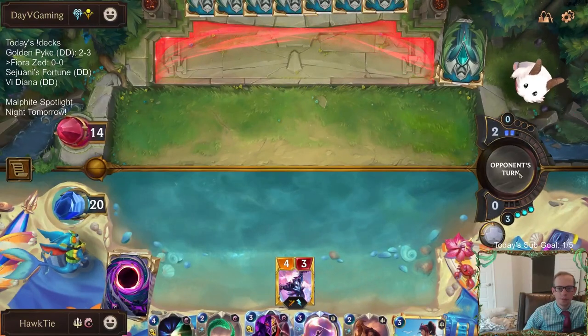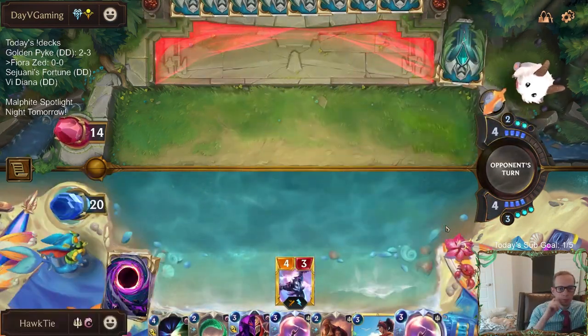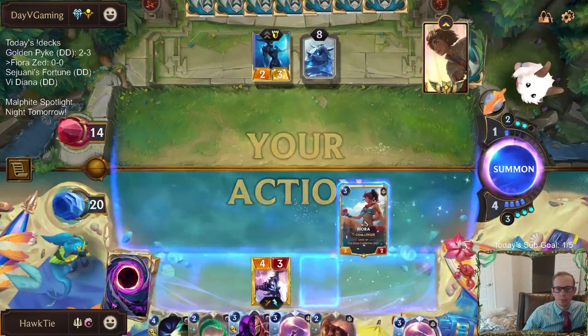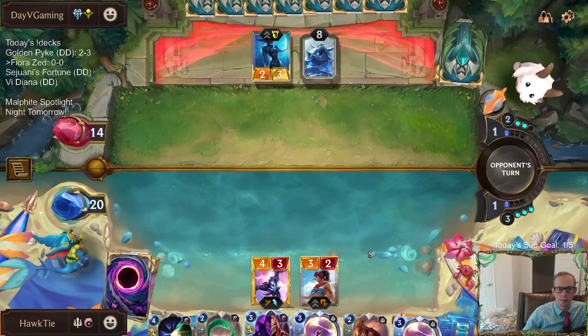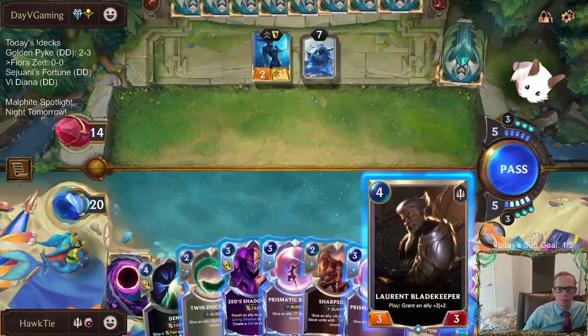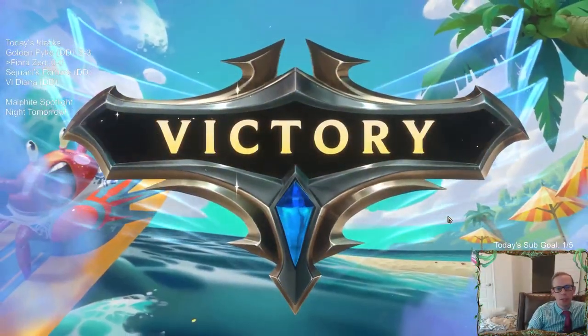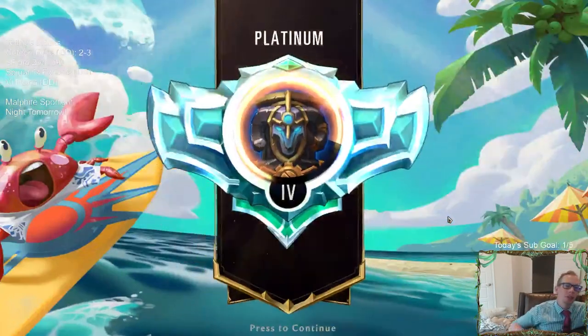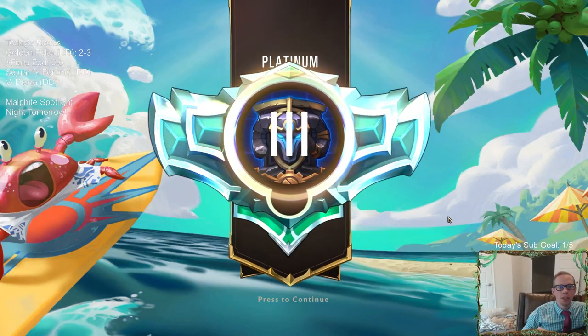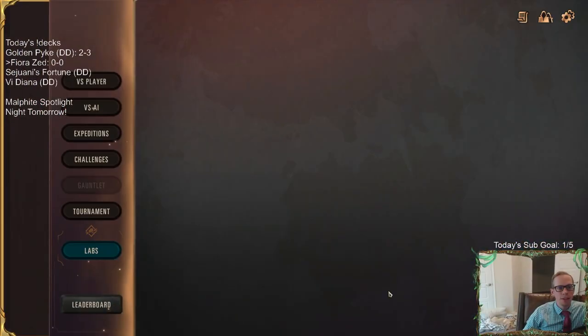Yeah, that Zed level is really cool. I was going to do both Sharp Sight and Twin Disciplines and then still have Deny as backup. I don't know what you can really deny because their stuff's burst speed anyway, like their Frostbite. But if I go Sharp Sight on Fiora, it can kill Lissandra. If I go Twin Disciplines for +3/+0, then they each attack for 7, so it's attacking for 14 total — forces them to have Frostbite. If they don't, they're dead immediately. So that was probably just the play.